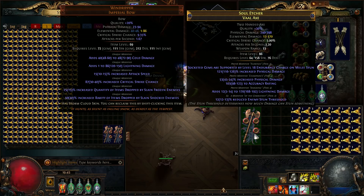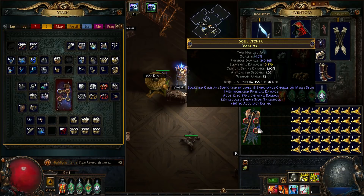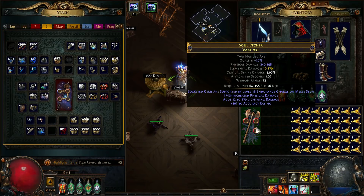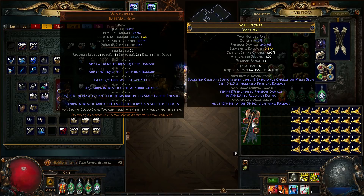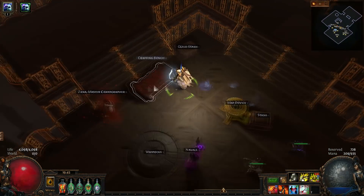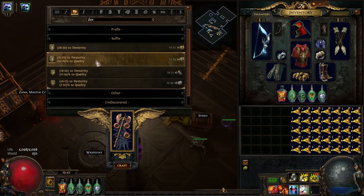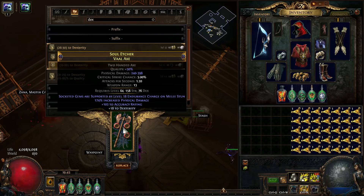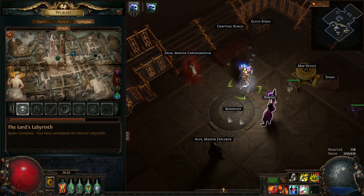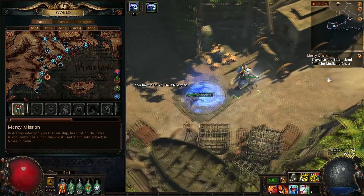Endurance Charge on Melee Stun with a good hybrid — bad prefix though, it's tier four, tier two. We could try to annul off the lightning damage and then add a prefix, remove a suffix, which is a beast craft that guarantees you a prefix on the slam. So I'll do it just to show. We did not get rid of lightning damage the first time, we got rid of a suffix, but we went again and did get rid of the lightning damage. Now we can add a suffix — let's say Dex.